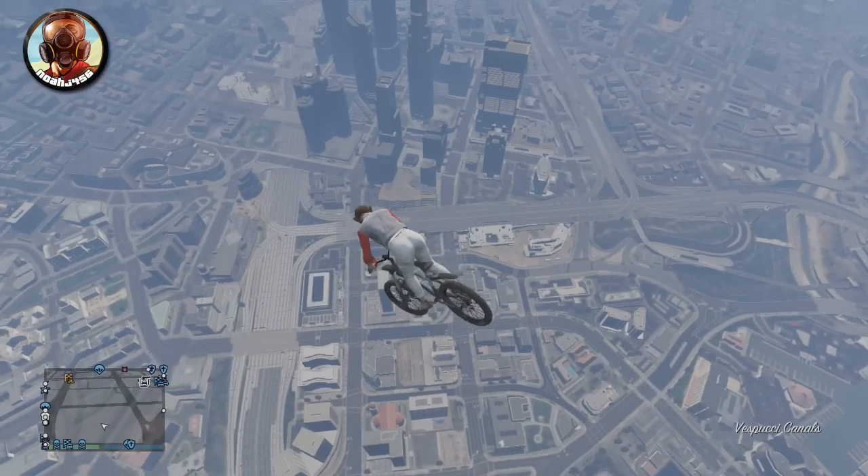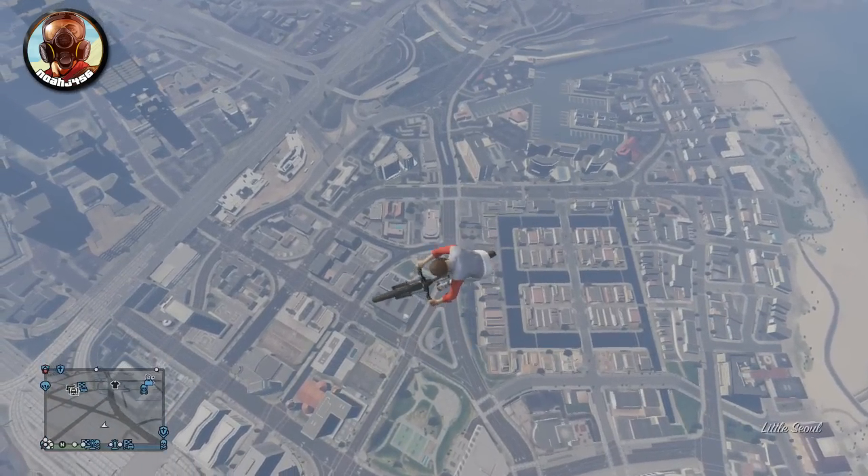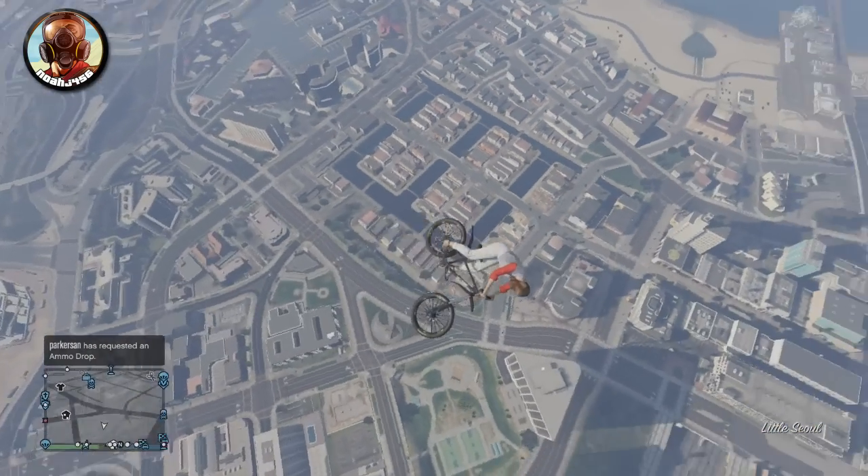Hey guys, what is going on? My name is NoJ456 and today I'm going to be showing you how to do the Super Jump Bike Glitch that will basically allow you to launch up to the very top of the map using the Scorcher bike. The BMX bike does work, but the Scorcher is much, much better for this.